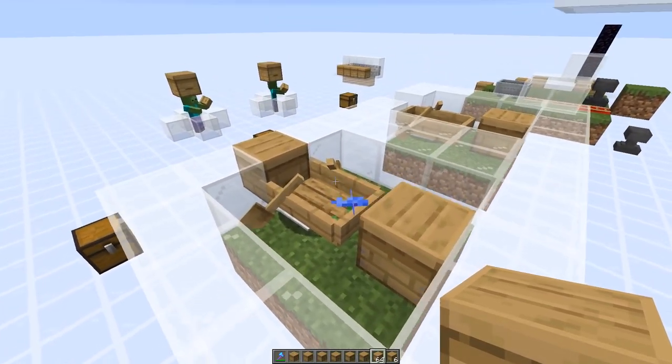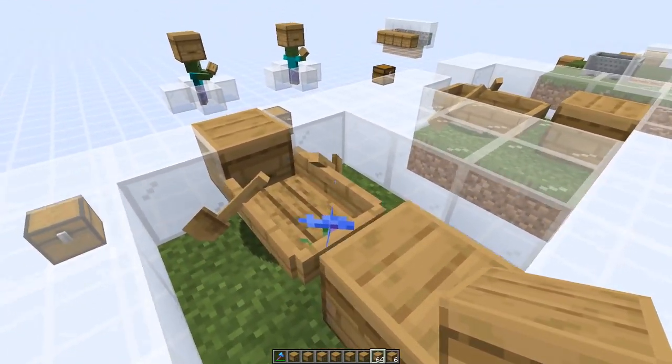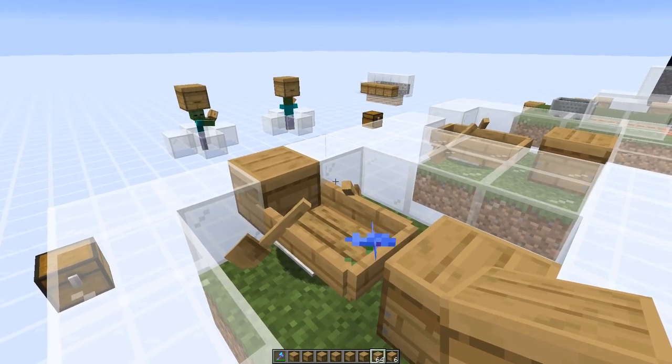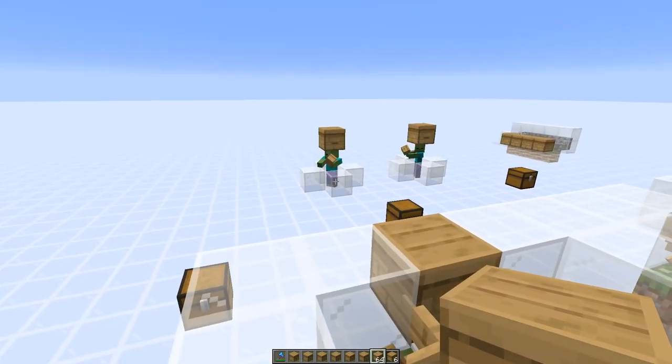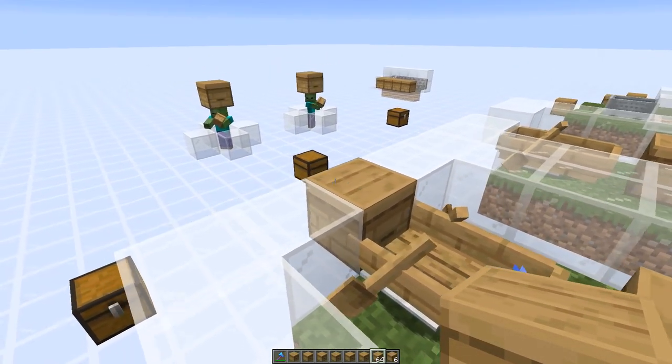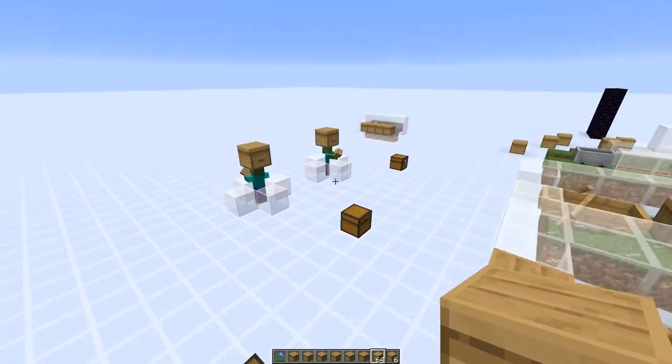We also already made a bug report reporting this passenger bug, so we hope this to be fixed — also in a way that in a future version we can get stacked beehives if we do all of those steps with the boat. So there might be a chance that in a future version we'll be able to get those.